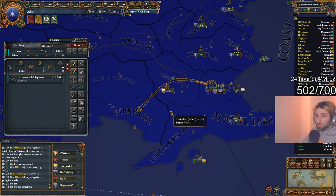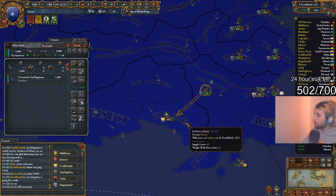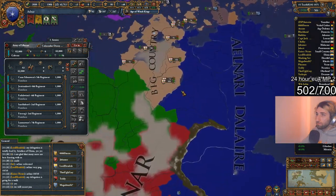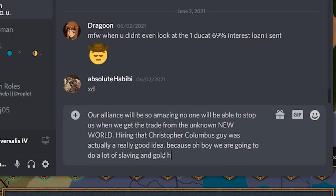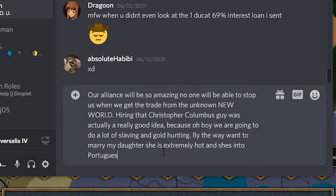Avoid doing diplomacy with players during the week between sessions — do your diplomacy before a session or during an ongoing session. Many players play in multiple lobbies or just don't want to talk about the game while not playing. Doing it right before a session also means it will be fresh in the player's head. Additionally, avoid role-play diplomacy in non-roleplay lobbies — in non-roleplay lobbies, players are there to play EU4 MP, not for the roleplay aspect. If you want a roleplay experience, sign up for a roleplay lobby.